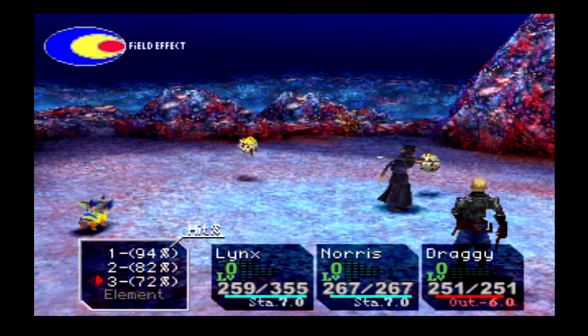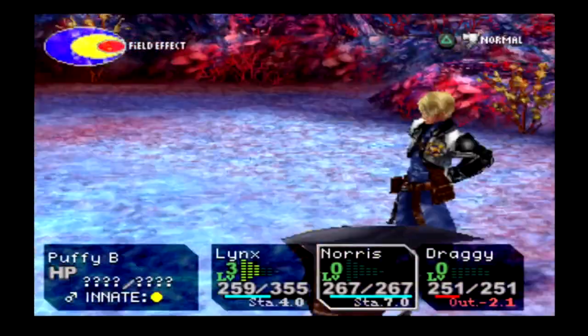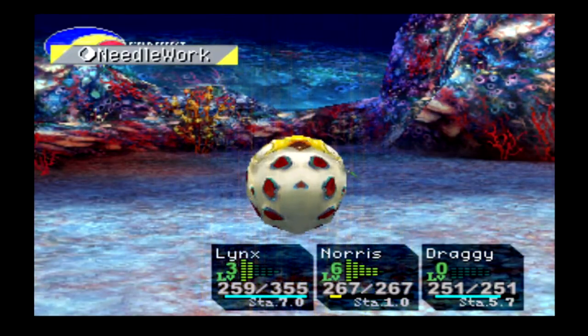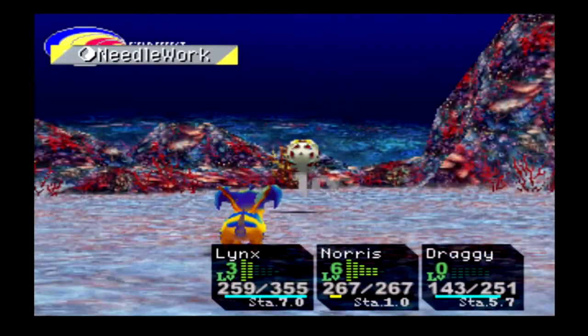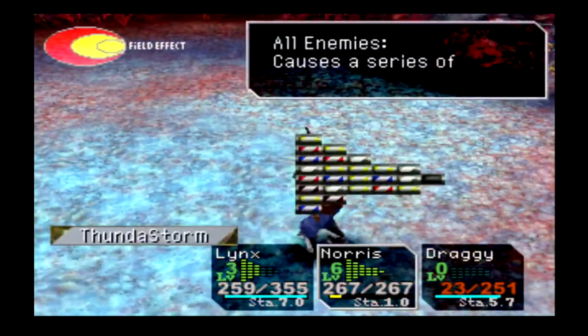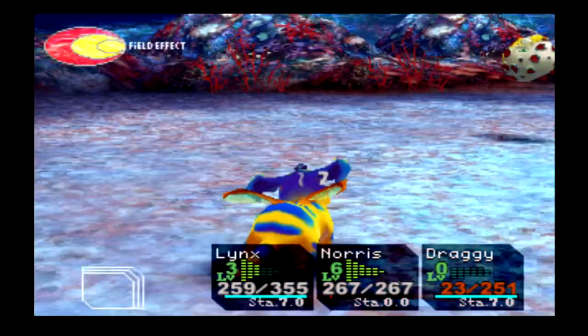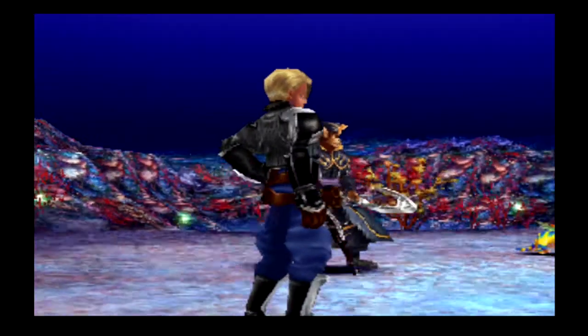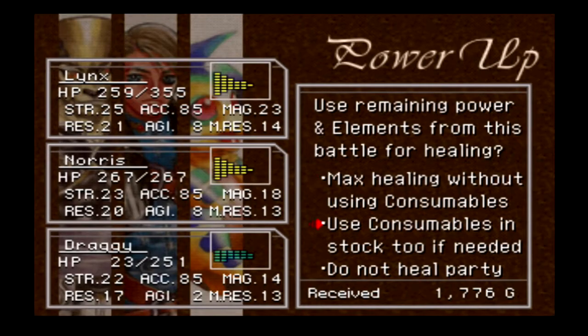Norse takes over. Whoa — a double attack! That's not fair. I do want to see what Thunderstorm looks like, but I'm saving elements to cure Draggy since Draggy got torn up. Nothing dropped from that fight, unfortunately, but we are fully healed.